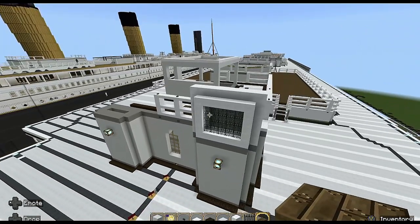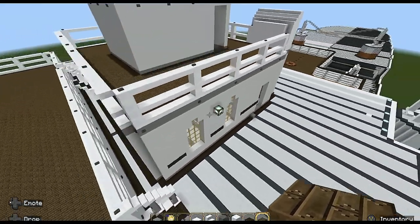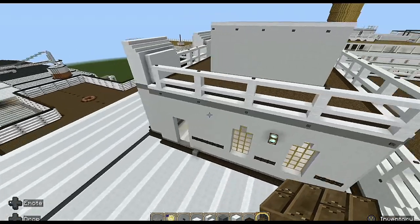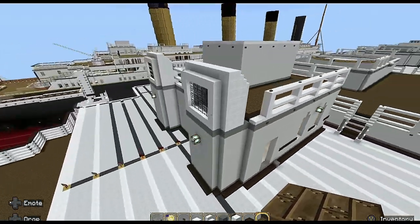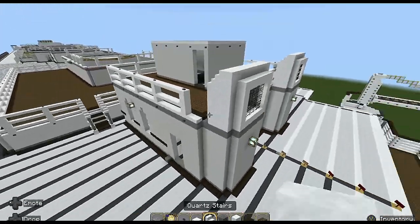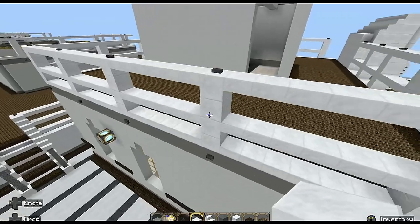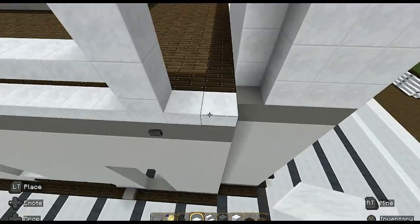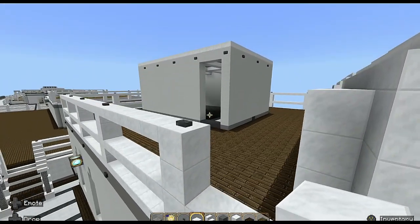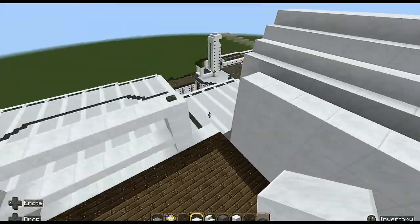I'm back folks and I think we've come to the end of the video. We've done pretty well to get this far - this has been quite a long video already. We've still got to do the inside and one or two more details on this structure, so I'm going to make it a two-parter. To finish off, get your quarter slabs and fill in these corners. When doing the railing I noticed one had a gap of five so I had to extend it - as long as you've got a gap of two you're fine. Put three railings to finish it off.